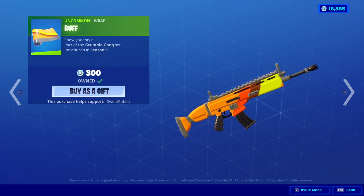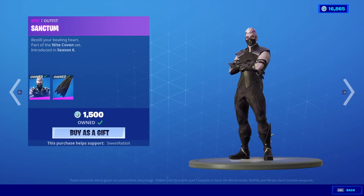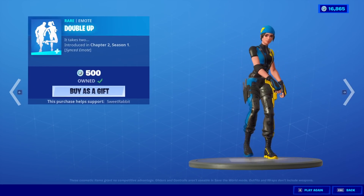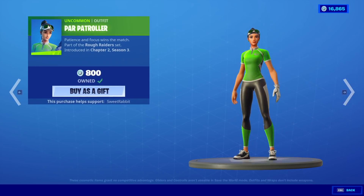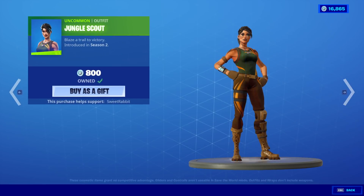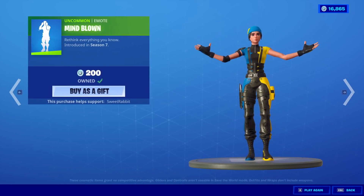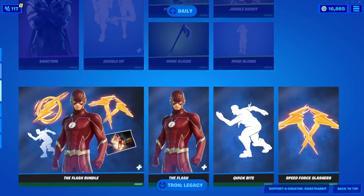The Rough Burger King Wrap. Moving on, we have the Sanctum skin with the back bling Coven Cape, the Double Up Emote. Power Patroller, Hook Slicer. You might as well just put her in the Featured, man, if you're just gonna put both things. Jungle Scout and Mind Blown — you might as well just put them in the Featured instead of taking up two slots in the Daily.